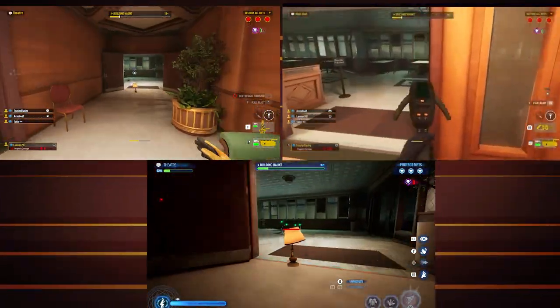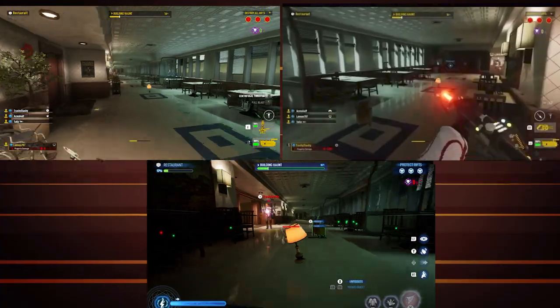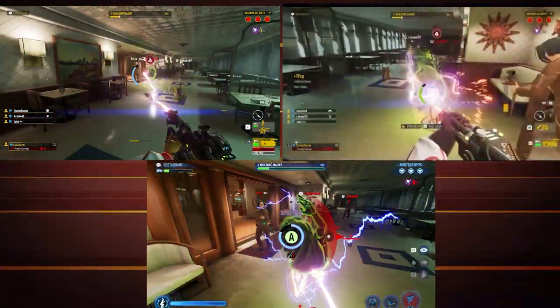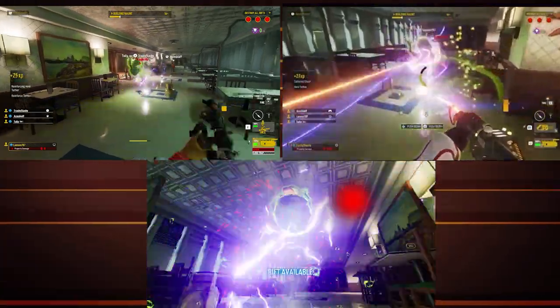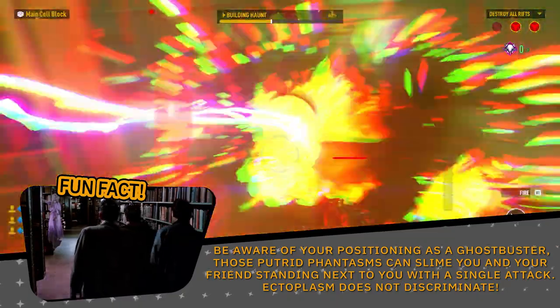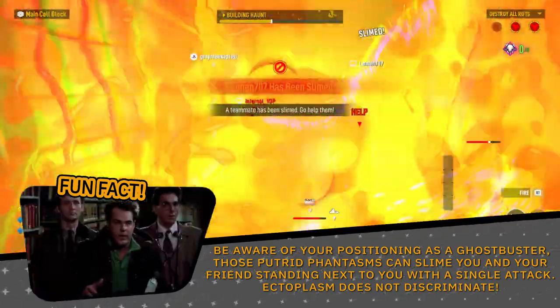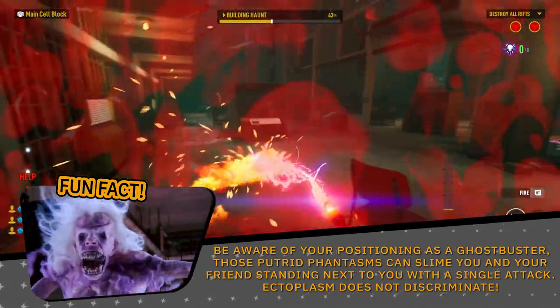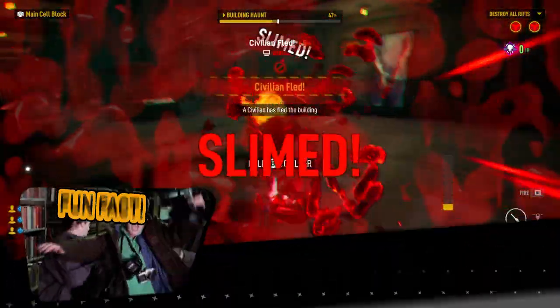It's equally important to be able to cut off or intercept the ghost based on that buster's information. Be aware of your positioning as a Ghostbuster — those putrid phantasms can slime you and your friend standing next to you with a single attack. Ectoplasm does not discriminate.